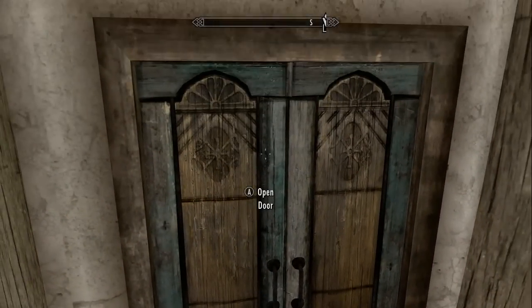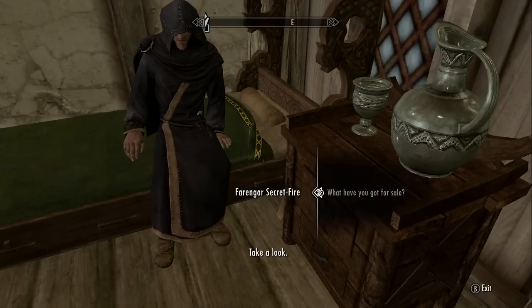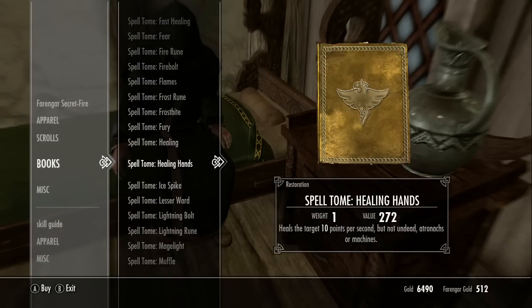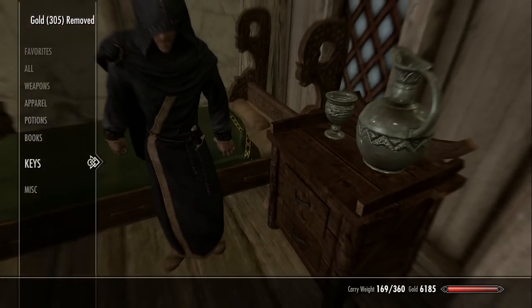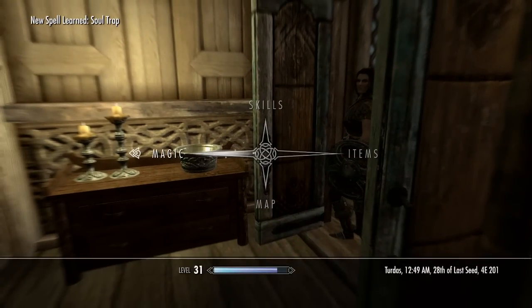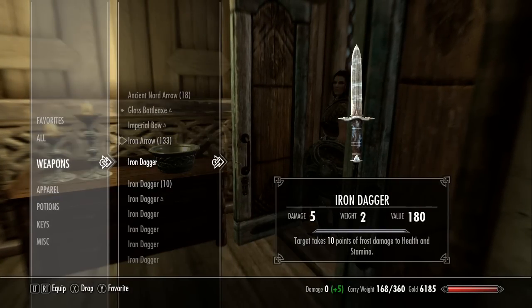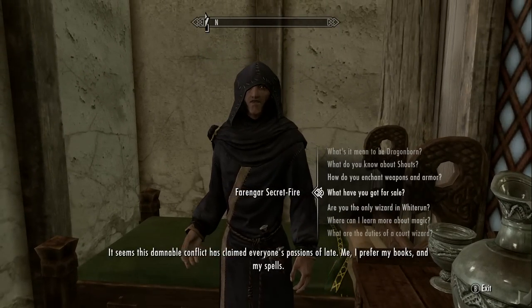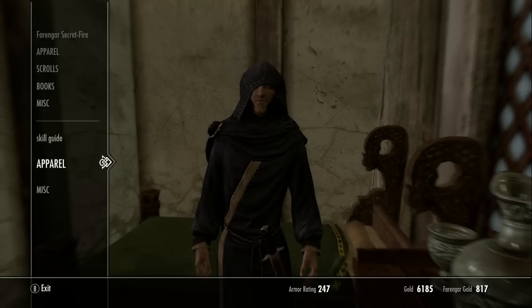I'd recommend getting the soul trap spell because it's going to play into the conjuration exploit I'm going to do later on. You can buy it from him — it's quite cheap, about 305 gold. 'If target dies within 60 seconds, fills the soul gem.' I'm going to buy that and read the book to get the spell. All it takes is casting it on an animal or creature you're about to kill, and once you kill them it will capture their soul in the soul gem.